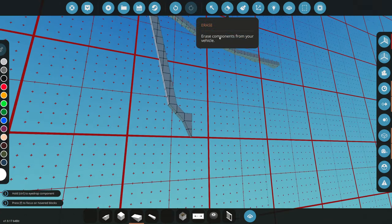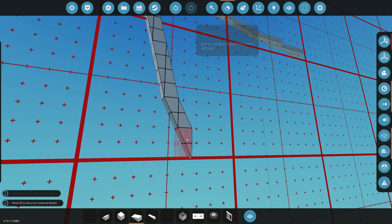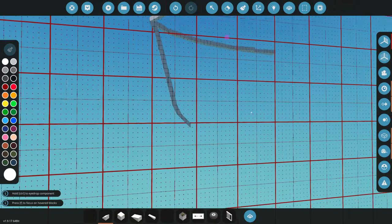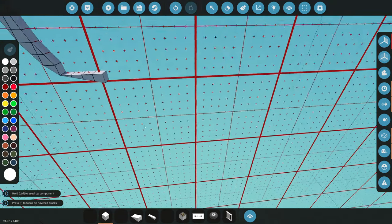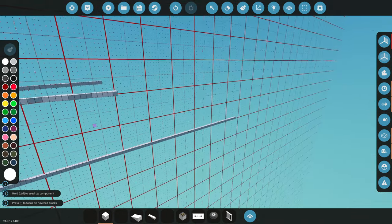I think I messed that up — it's actually the opposite. We do like one row of this and then it switches to the actual one-by-one wedge. Yeah, that's definitely how it goes — that looks way smoother. And after that one right there we'll switch it back to a one-by-four, and right here will actually be the bottom of the ship. We're gonna drag this all the way to the back.